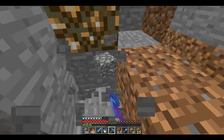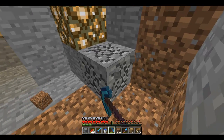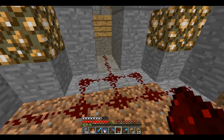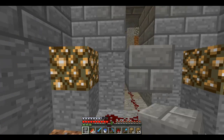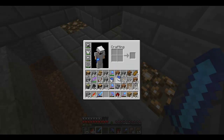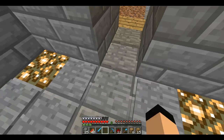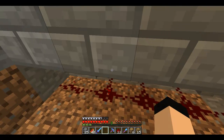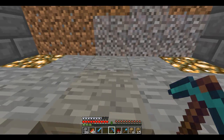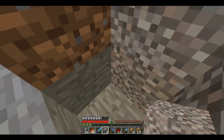Basically what I'm going to do is run redstone under each of those pressure plates. It's going to look a little tangled. I want pressure plates so that as soon as I enter and exit, the water flow stops. Looks like it's working so far. I'll run this redstone along right here and make the back wall stone brick.